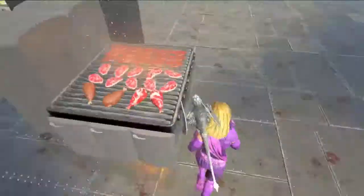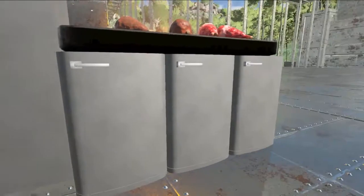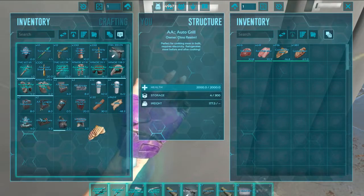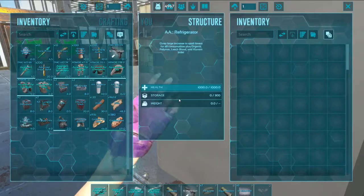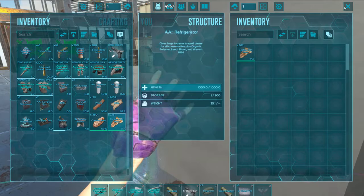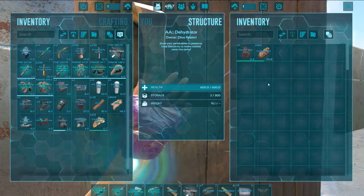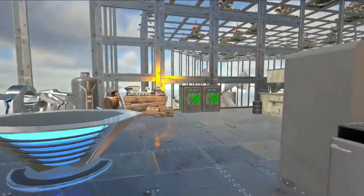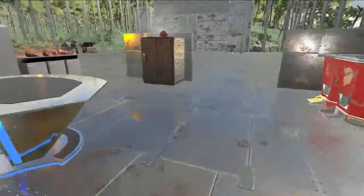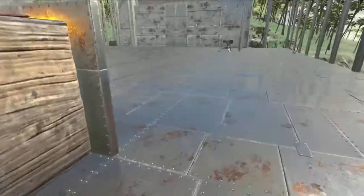Now you know what to do with all the mutton you've got! I can just go right from here. We've already made five jerky — that's insane! This would be great for prime meat. So there you go — if you want to get the AA mod, everything works it looks like except the industrial grinder. And the generator remember only has a certain area and you can't put internal wiring in it.